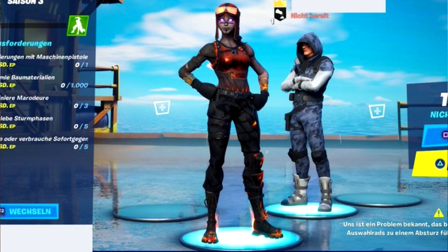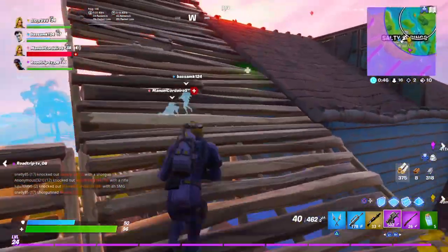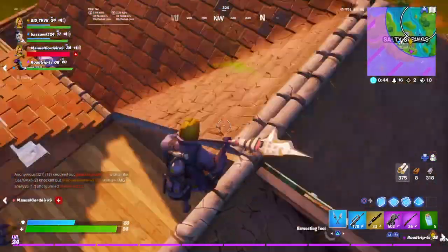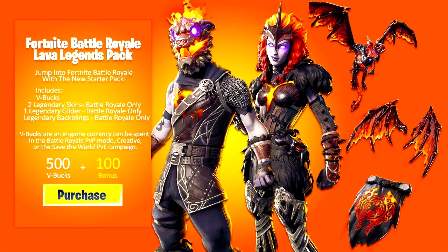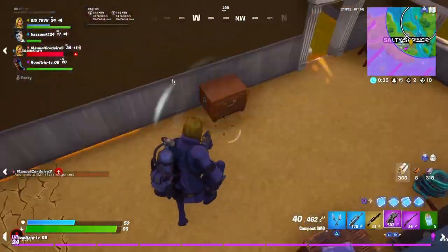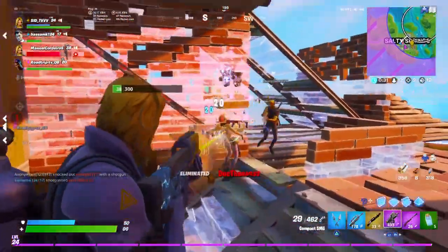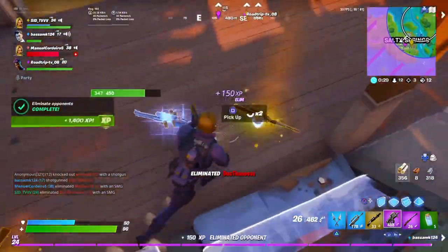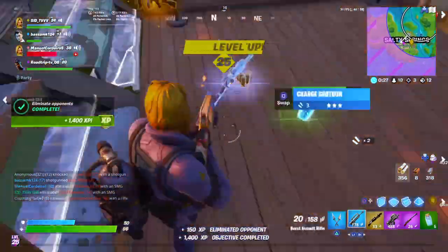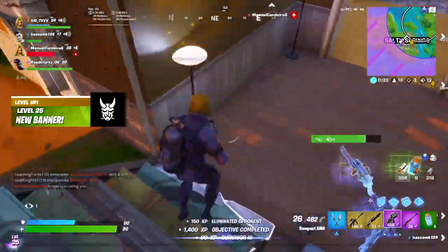This obviously hints that it might be a new Lava Legends bundle for this season. If you don't know, last season we got the Lava Legends bundle — it's on your screen — and those skins had the same sort of fire and flames going through them. The renegade raider has the same thing, which hints we'll be getting a new Lava Legends bundle where you'll be able to get the molten renegade raider.